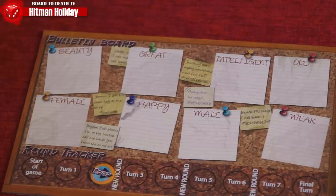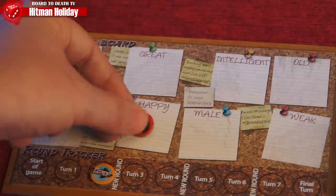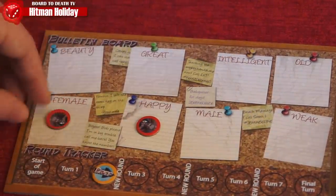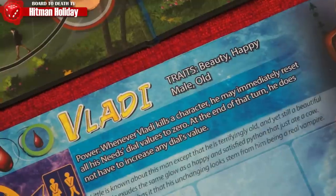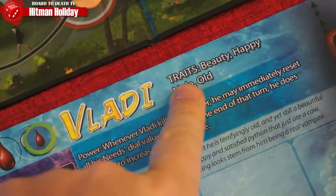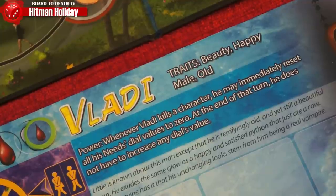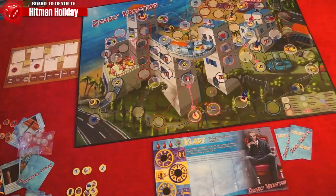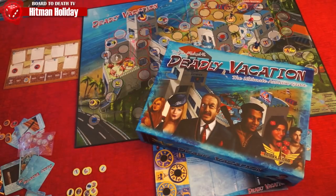Now let's take a look at the bulletin board. At the end of each round, each player draws two action cards, then places a clue token on the board about their target. So if your target is female, place your clue token on female. As the game progresses you'll get clues of who's after you, so try to avoid those characters. The game comes with variant modes including hardcore tournament mode, 2-player gang wars, and evidence hunt. Check out Deadly Vacation and if you like it, back it.